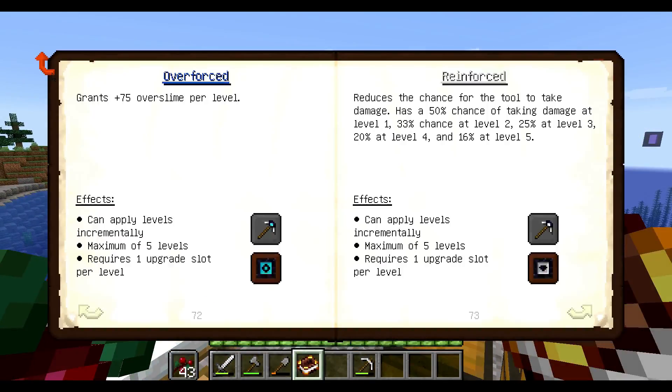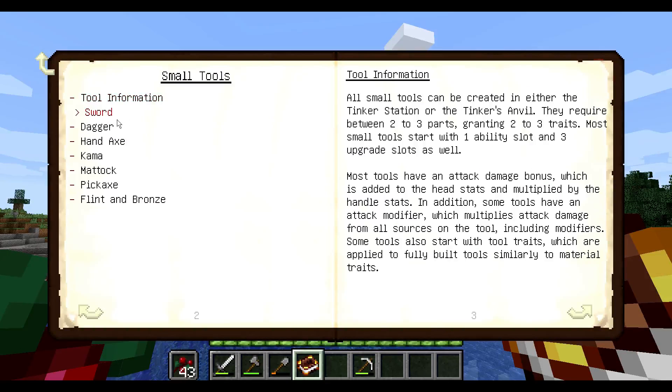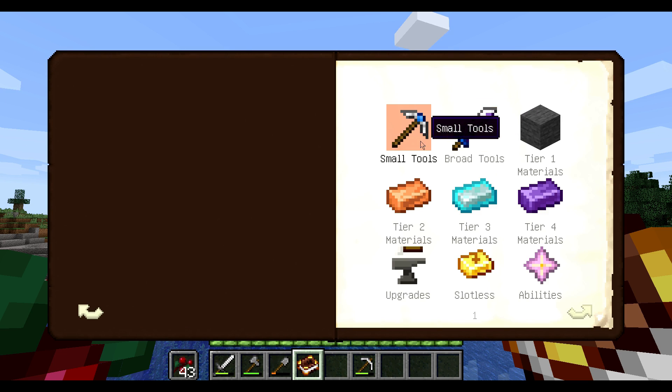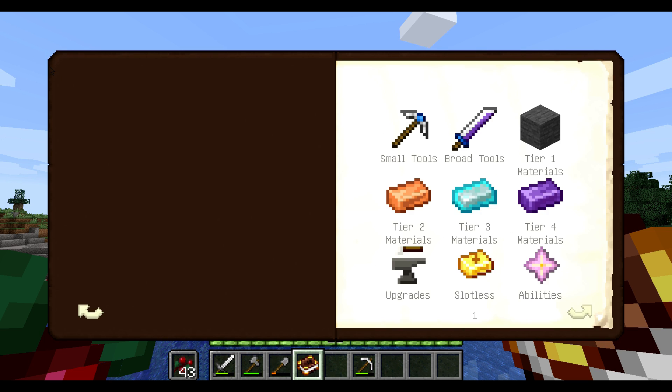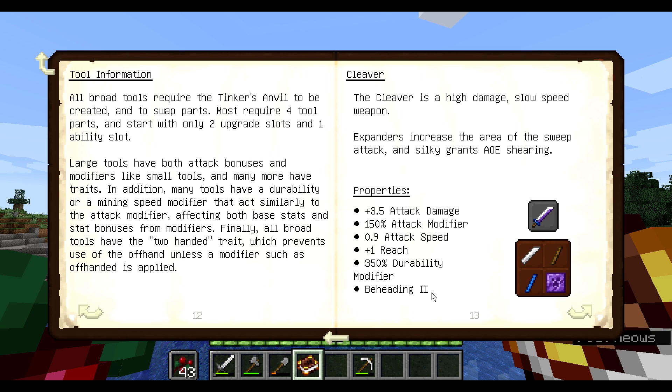Looking at it, I think what we're going to want is a mattock and a pickaxe, because those are general tools that we usually want to have. Then I was thinking about what we want for a weapon — options are sword, dagger, axe, pickaxe. Over in the broad tools we have cleaver, broad axe, sledgehammer, and vein hammer, all of which are viable.